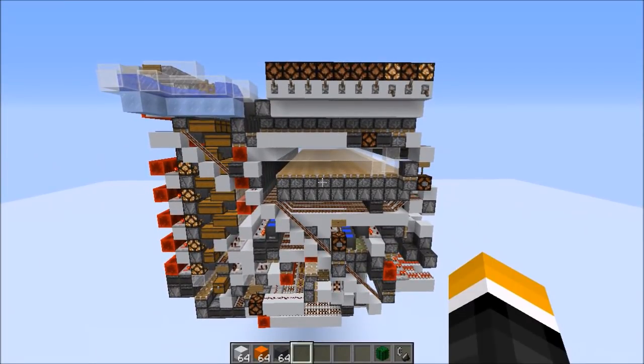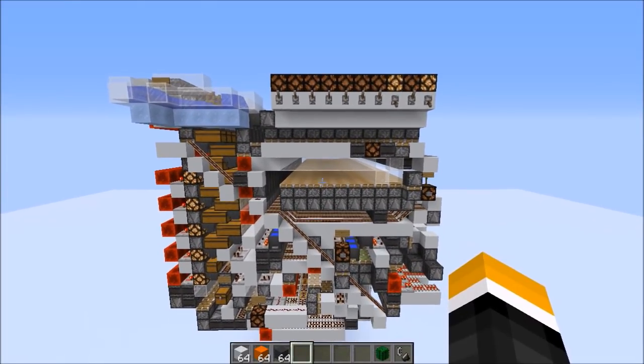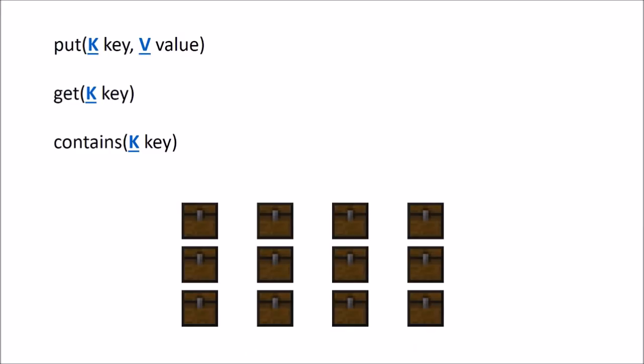Now I'm going to go into a bit more detail about the various functions of this storage. The best way to think about it is as some kind of map interface — if you're familiar with Java, think of this as a HashMap. What a map does is it takes a key, in this case binary, and maps it to a value, in this case shulker boxes. In programming you don't want to deal with allocating and deallocating memory, so you abstract it behind methods — in this case put, get, and contains. The same thing happens in this storage: you let the machine handle assigning and deassigning silos.